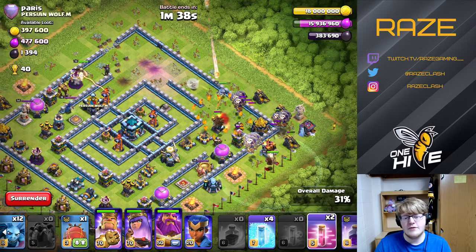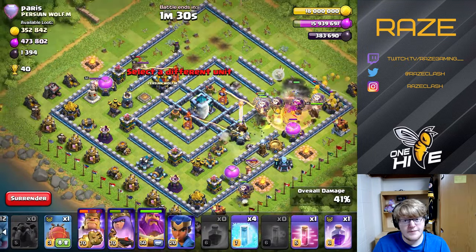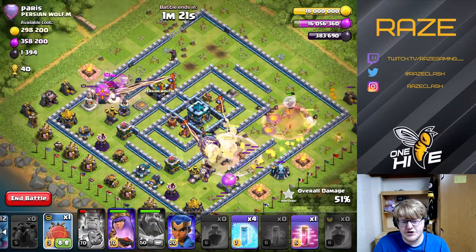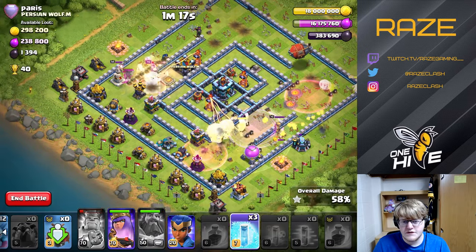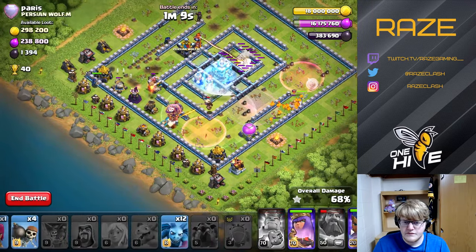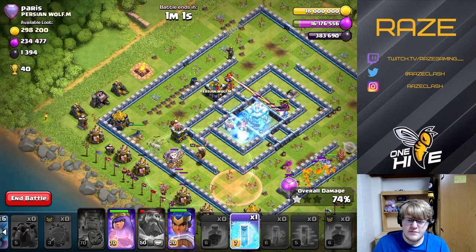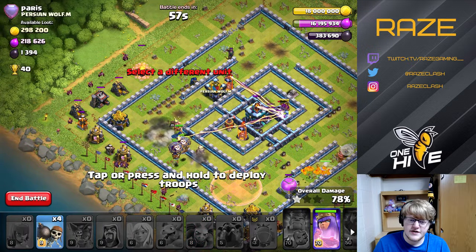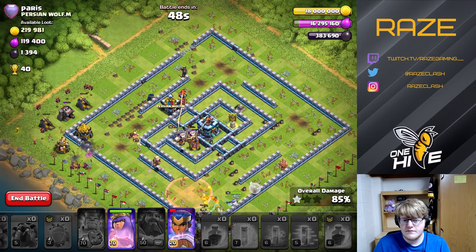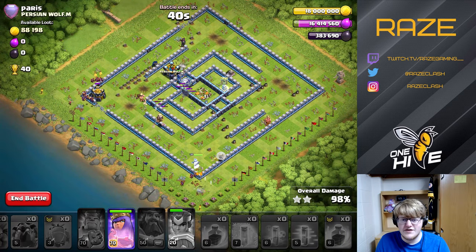The lalo is going to sort of go around the base, and we have the yeti blimp for the town hall. It's a little bit risky with how traps could be placed, but it should be fine with the queen outside of the base and not in any danger, and we also have the royal champion. Single inferno takes down the yeti blimp — that's a bit of an oversight. The yetis are able to get quite a bit of damage off on the town hall, but I don't think they actually take it down. However, the royal champion with her ability is going to take down the town hall just with the ability — and there it goes. That is a three-star with the yeti blimp queen charge lalo.